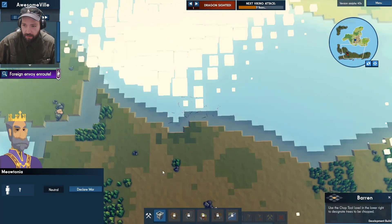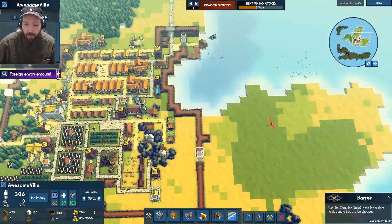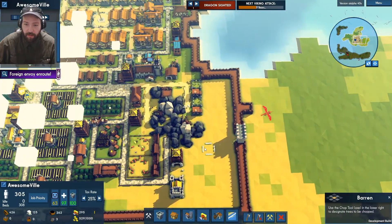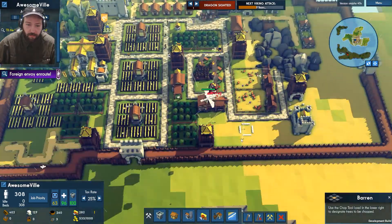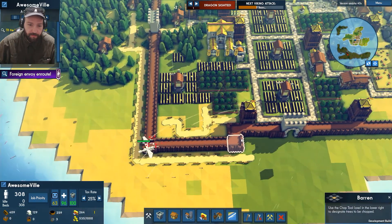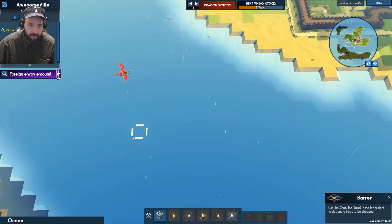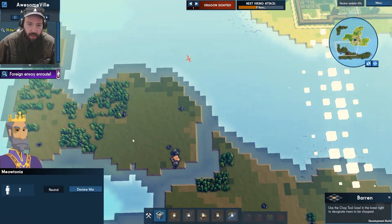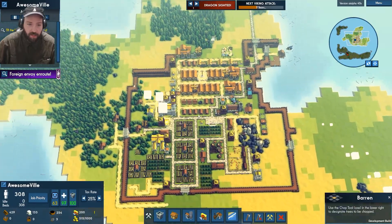I think there's stuff happening down here with these guys, but I'm not sure what. Does the dragon actually want to mess with me? No, I guess not. I guess he wants to walk back over here and mess with them, which is fine.